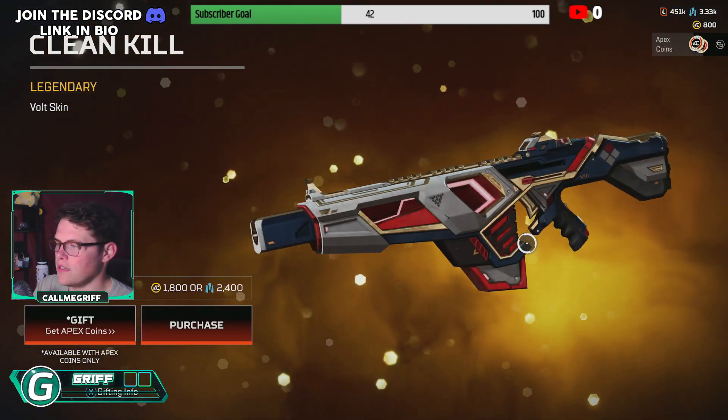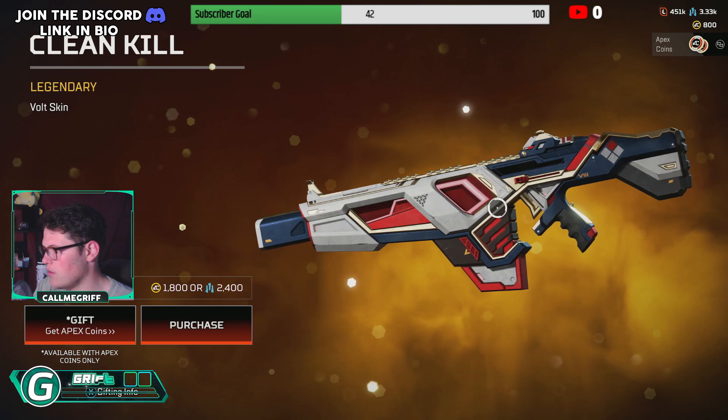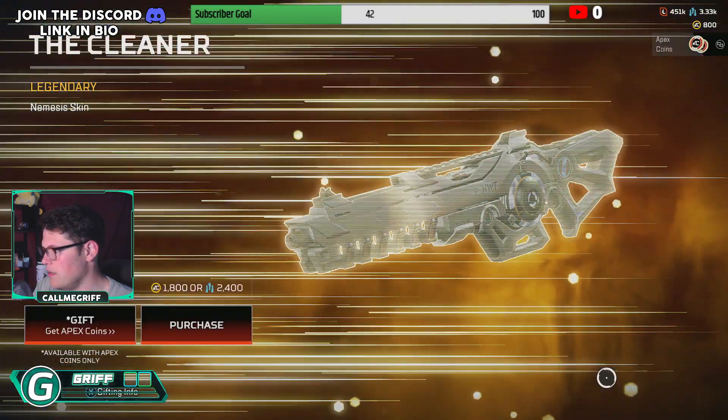Got a Volt skin here. Looks like it's navy, red, and gold, and white — interesting color scheme, but I like it. Nemesis skin.